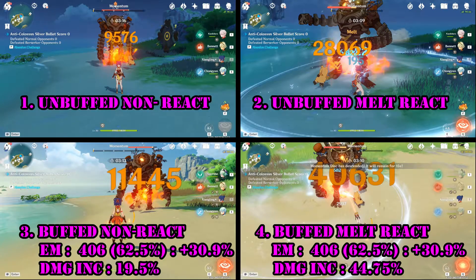Comparing with her base damage, there is an increase of about 19.5% for non-reaction damage — caused by the Freedom-Sworn 4-piece set bonus that reduces enemy resistance value. Meanwhile, there is an increase of about 44.75% damage for Xiangling's melt reaction when buffed by Sucrose.